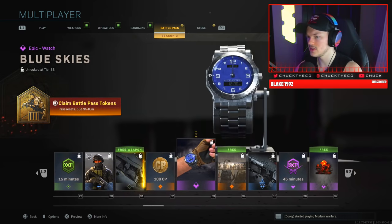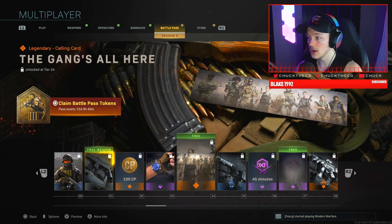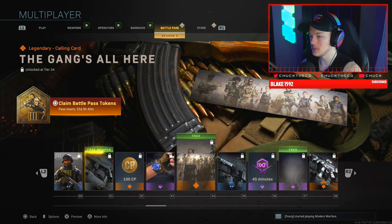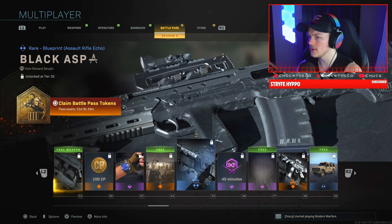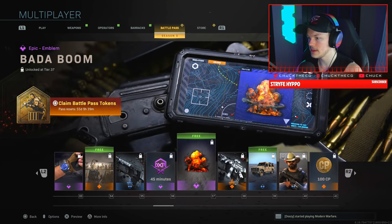We have 100 COD Points and the Blue Skies watch. Then there's 'The Gang's All Here' calling card — that's for the boys. And the Black Asp rare assault rifle blueprint, which I think is for the Odin.